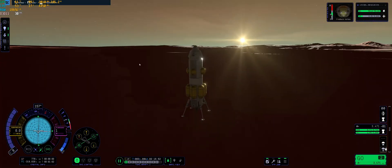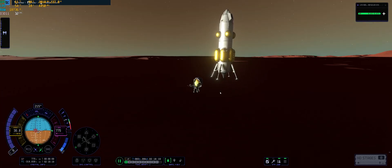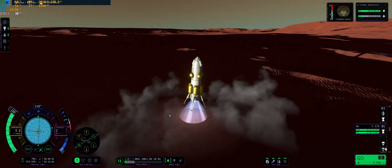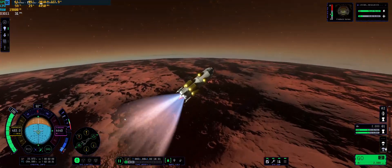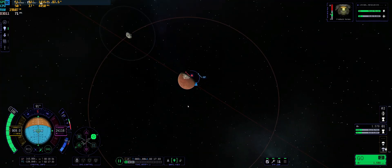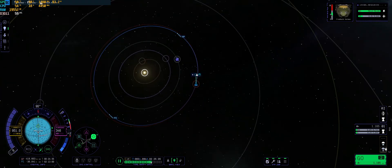In another couple of attempts, loading a quick save, my parachutes were gone. When separating the interplanetary stage — I think it was the Poodle engine stage, maybe the Labradoodle in KSP-2 — anyway, when separating it close to Duna's atmosphere, my lander just exploded.